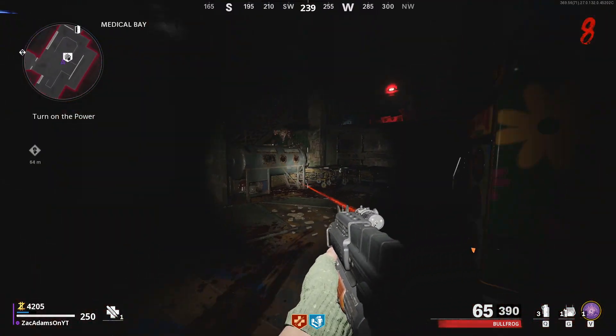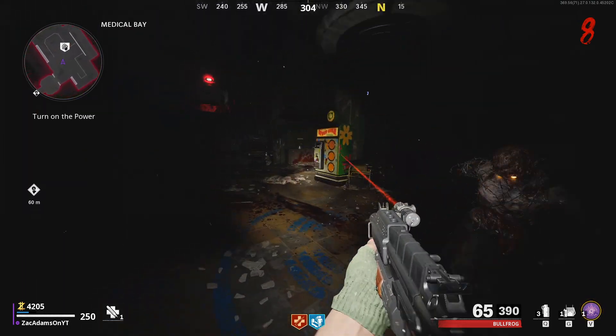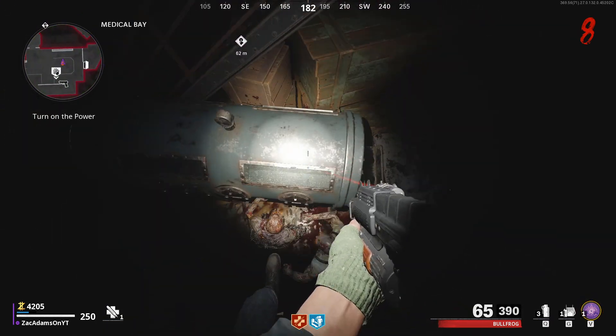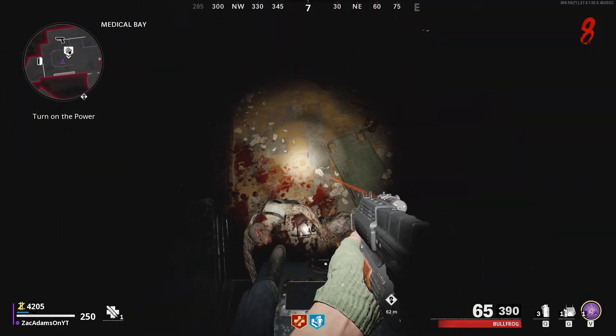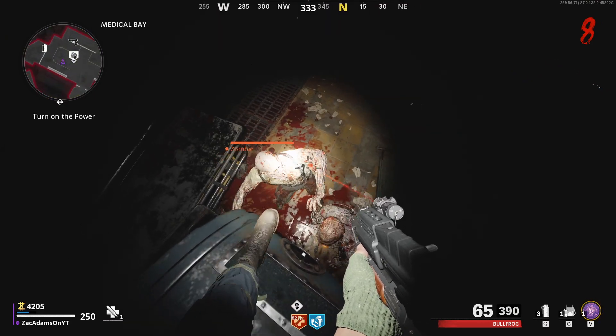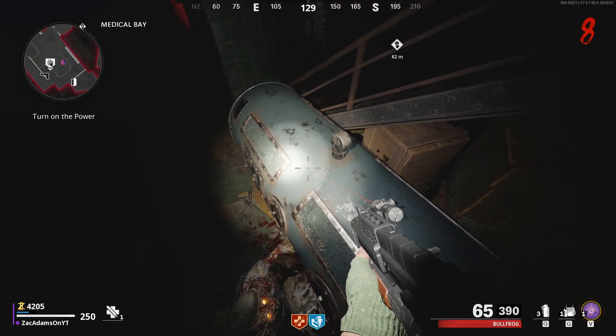Once you go all the way around, you are going to have one or two zombies following close behind you, and you're going to want to mantle up onto the tank. Directly after you mantle onto the tank, you are going to want to step backwards — essentially standing on top of the zombies. If you are standing on top of them and they are standing still, you most likely have it. If they mantle up, you definitely have to try it again.